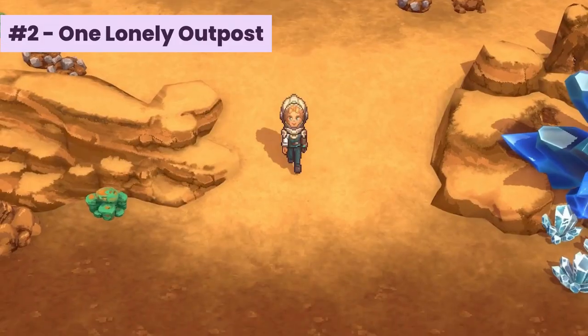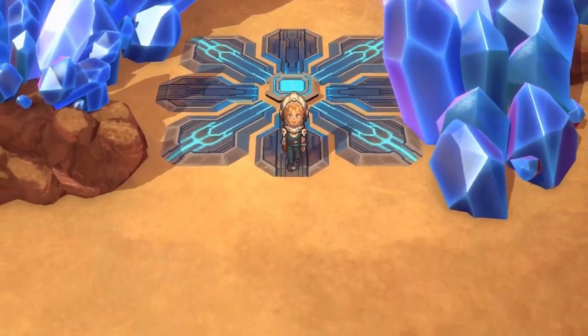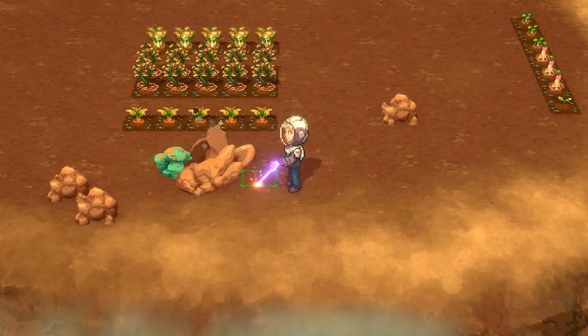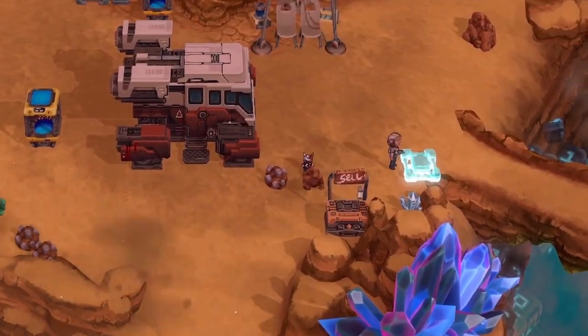Next is One Lonely Outpost. An alien world sometimes needs a farmer's touch to bring it to life. In this sci-fi colonization life sim, terraform a barren world. Turn blasted wastelands into a verdant landscape while exploring, farming, building, and unlocking all the mysteries of this strange new world. Plan your colonists' farming adventures.